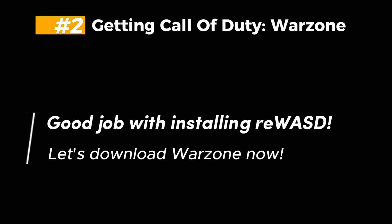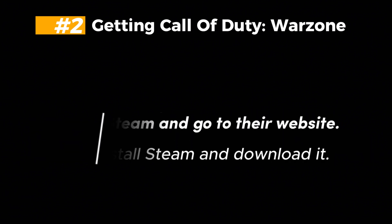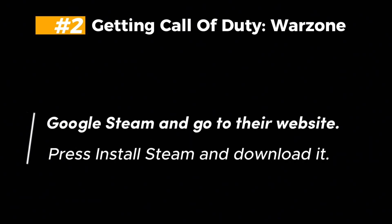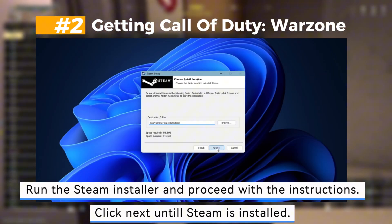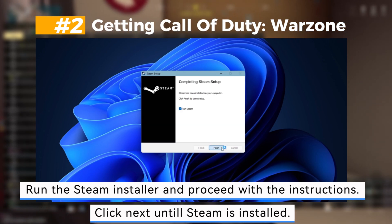Second, getting Call of Duty Warzone. Good job with installing Rewazed — let's download Warzone now. Google Steam and go to their website. Press Install Steam and download it. Run the Steam installer and proceed with the instructions. Click Next until Steam is installed.